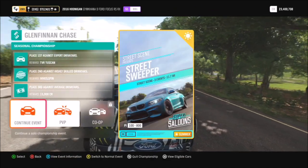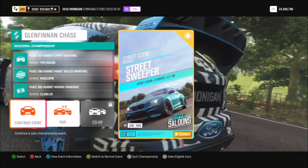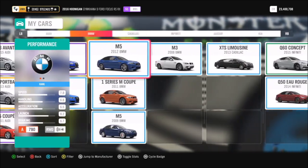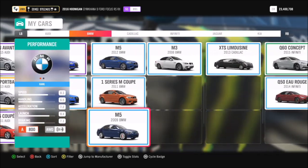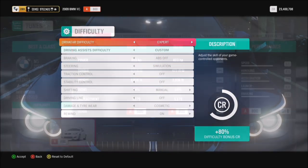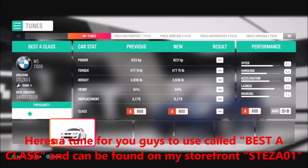To start with, you have to go to the seasonal championship at Glenfinnan Chase. It's a street race championship, so that's a first, and basically you have to win on expert difficulty as you normally do. The three races they provide, and you have to do it in a super saloon that is a maximum of A class.